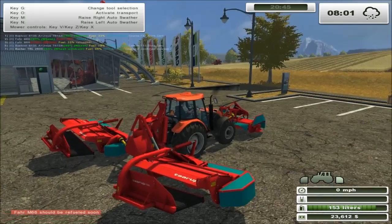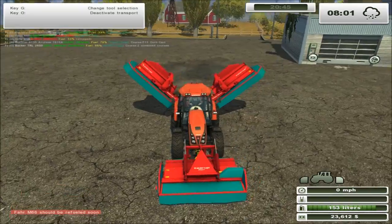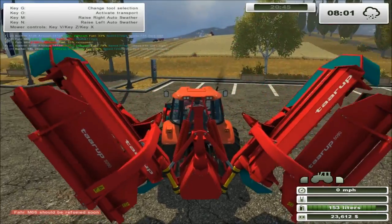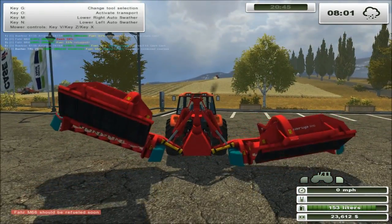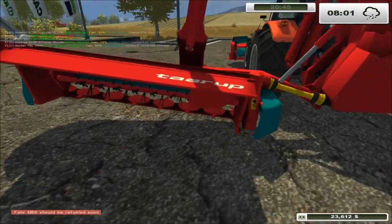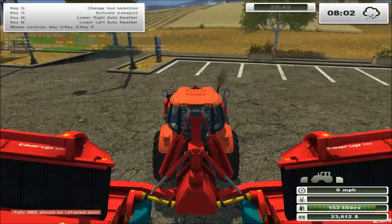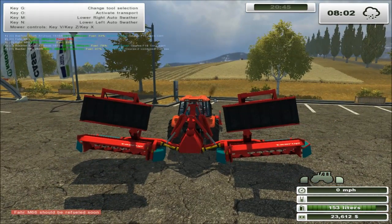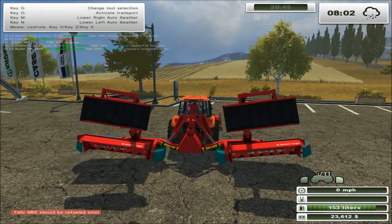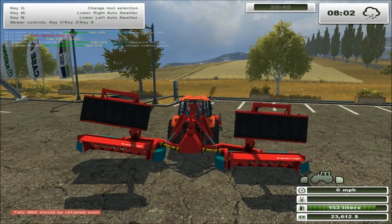So we've got quite a few controls here. Zero activates your transport mode which lifts it up. We've got M and M to the auto swather. The basics are a couple of belts that bring the cut grass from here into the middle lane, or the middle swath - which is pretty straightforward. Also we've got V which lowers them, Z just lowers one side, and X lowers the other side. So V does both.